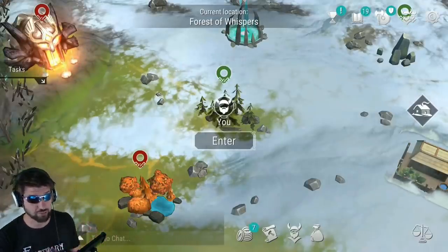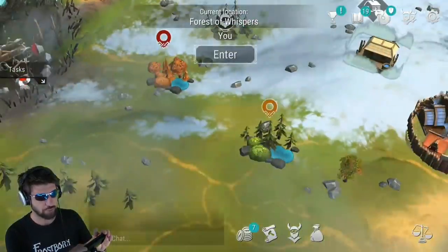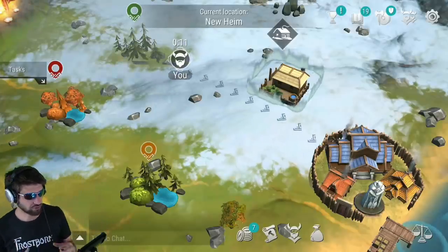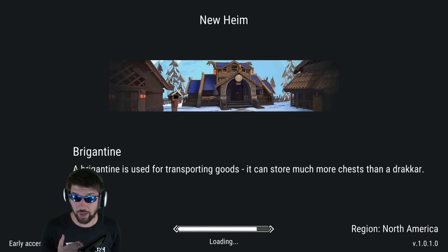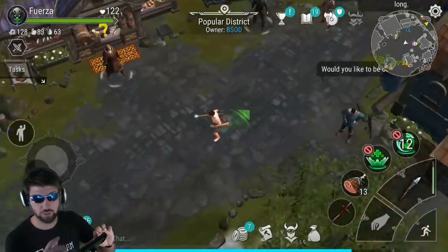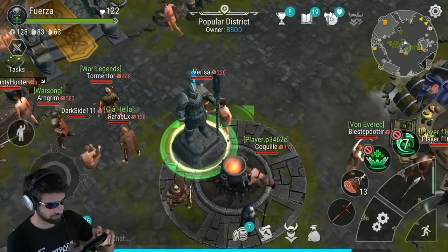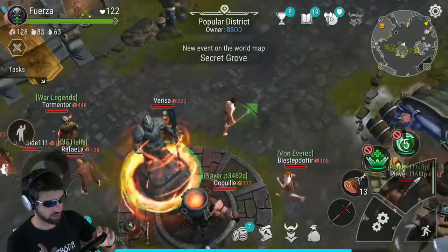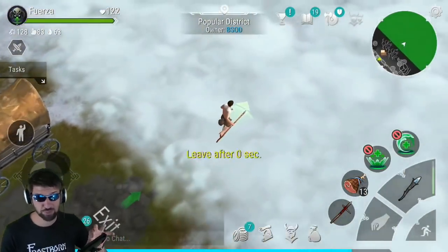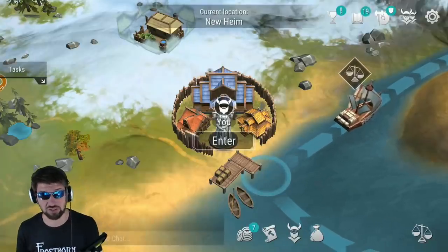Now that we've done that a few times, to spice things up and look for leather strips elsewhere, I'm going to show you guys the second best place to get leather strips. I'm entering the popular district at Neuheim and heading over to the statue in the middle of it. Found the statue, unlocked the secret grove.